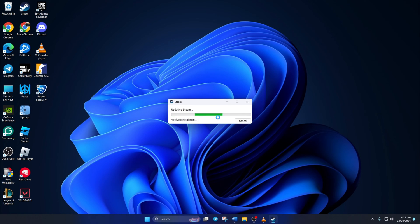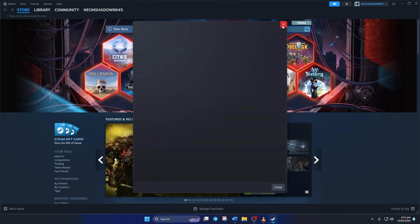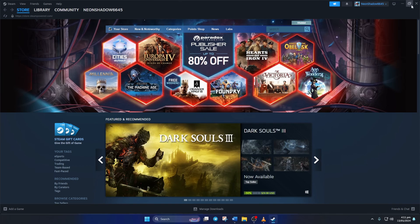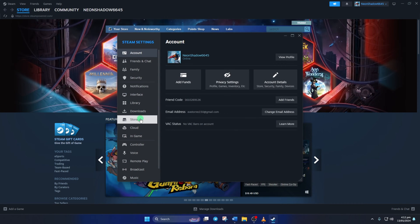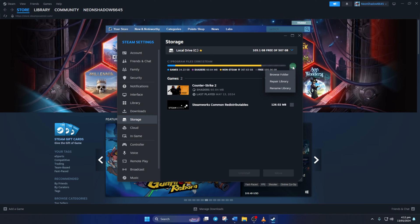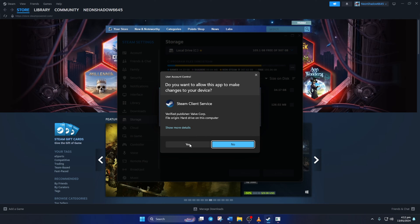Solution 2: Repair Library. To do this, open up Steam on your computer. Then click on the Steam icon from the upper left corner of the screen and select Settings from the drop-down menu. After that, switch to the Storage tab. Next, click the three-dot button next to your drive and select Repair Library. Then click on Yes to give Steam client permission.